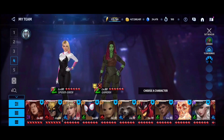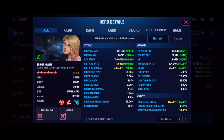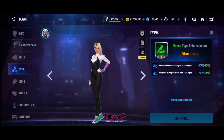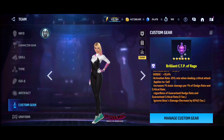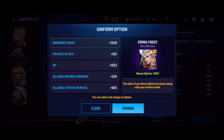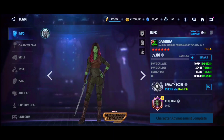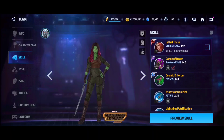They both have max builds, exactly the same. Artifacts are the only differentiator — all other stuff is maxed out: critical rate, damage. We will be switching the striker to Black Widow Tier 4 with a really good build. The artifact of Spider-Gwen does not apply in terms of damage to ABX or ABL bosses, and the same thing happens with Gamora.